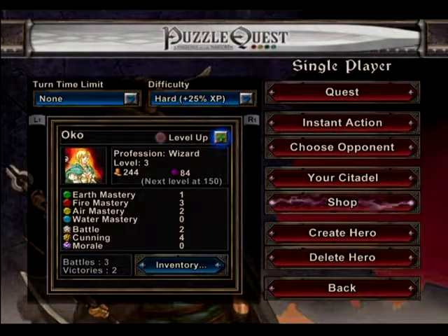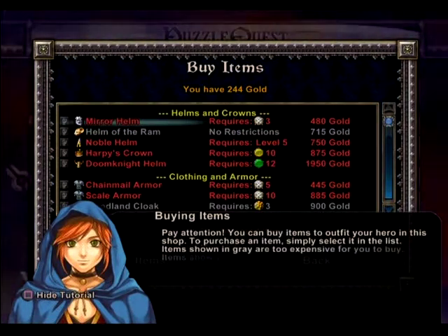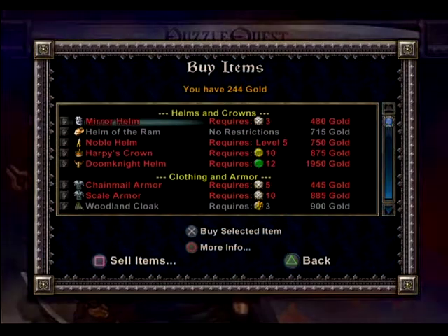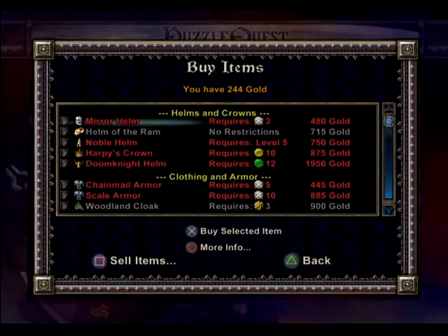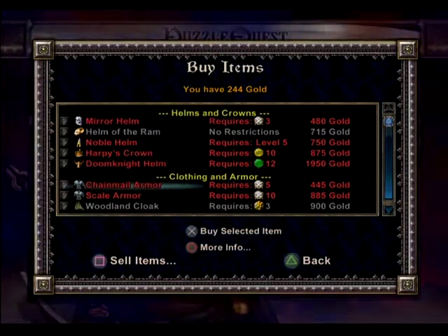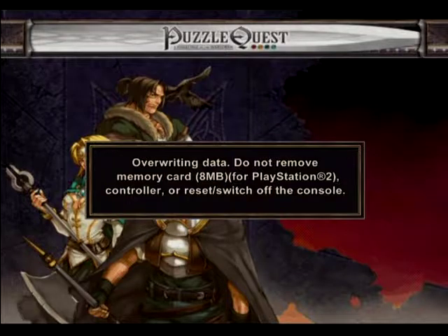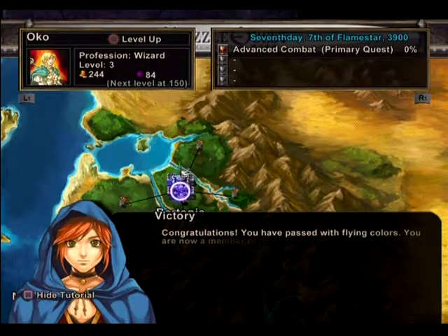Shop. I've got 244 gold. I can buy items and outfit my hero in the shop — items shown in red require a higher skill level than I currently possess. Ooh, Reflect Damage — deals two damage whenever you do three or more damage, but it requires a lot of gold. I don't have enough money for that, so we'll build towards it later. I also can't sell my broken shield, unfortunately.